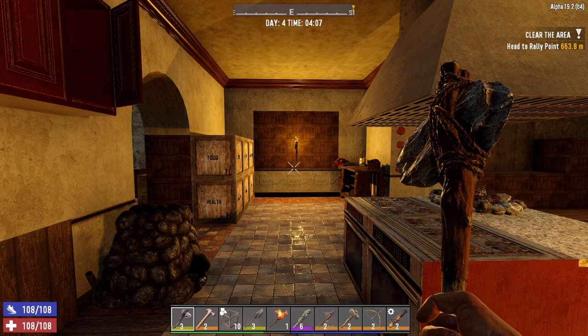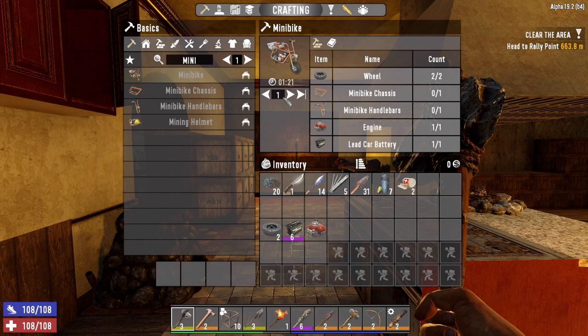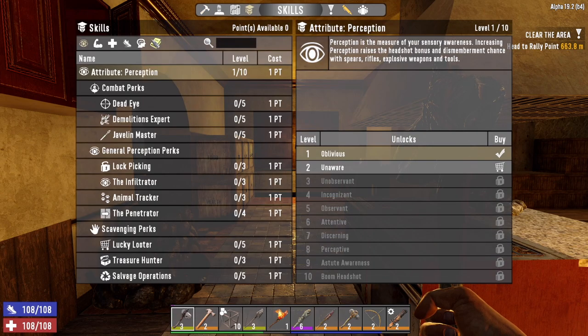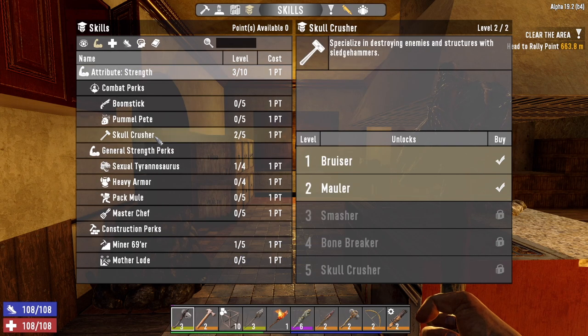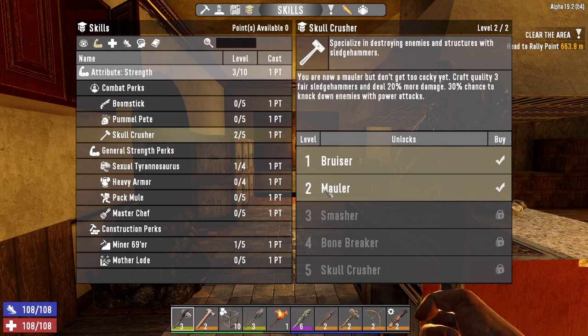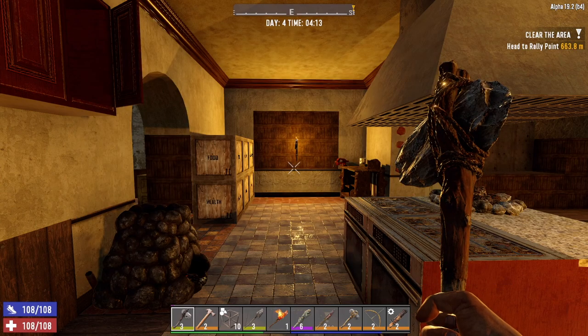Hey, what's up guys, Glock9 here and welcome back to Nightmare. It is the morning of day 4. Last night I had a couple of skill points, so I went ahead and unlocked the mini bike. I figured we have everything we need to craft it — might as well — instead of crafting the bicycle. I also put a point into Skull Crusher. The next time we level up I'm going to go into Sexual Tyrannosaurus again.